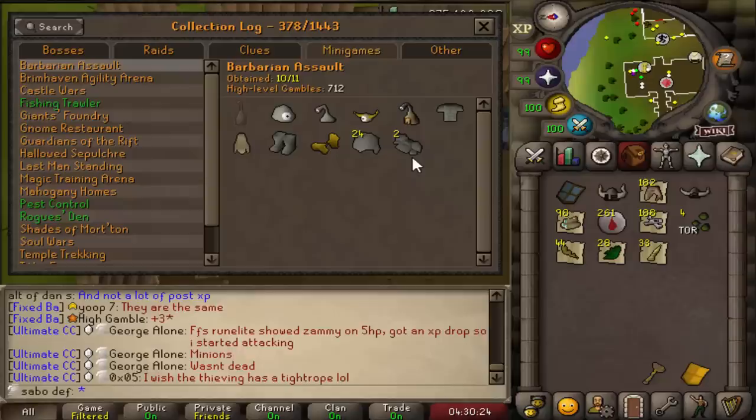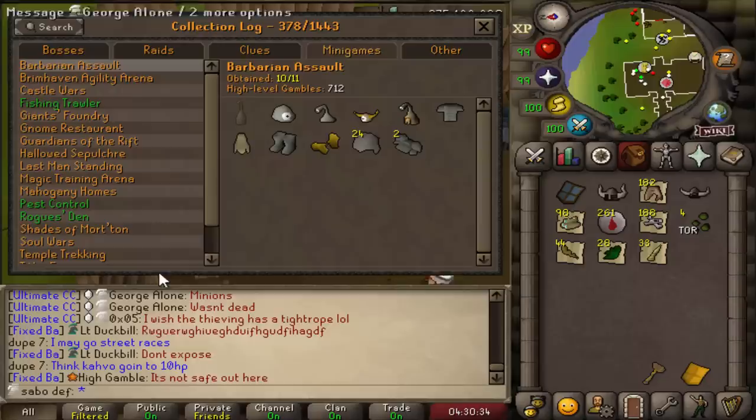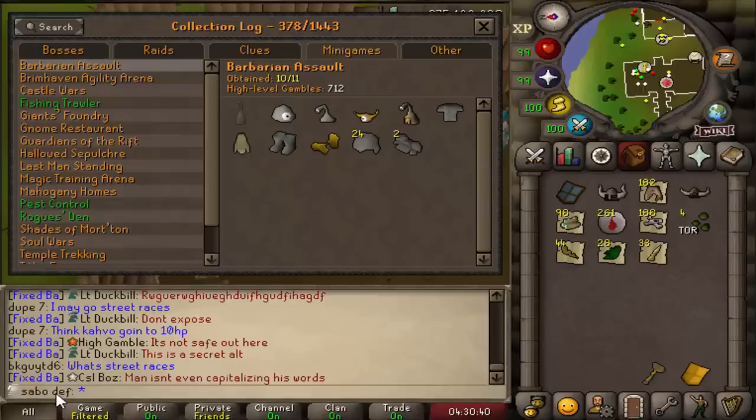Here's another little update on my gamble count — I'm over 700 now. I also did want to mention: you guys will notice my name. I decided to just change my name — I'll change it back in like a month when I'm able to. I just figured I'm at BA for such a long time, I might as well just make a meme name. So I made it Sabotage Defender, and that's what I'm going to be keeping for the next month.